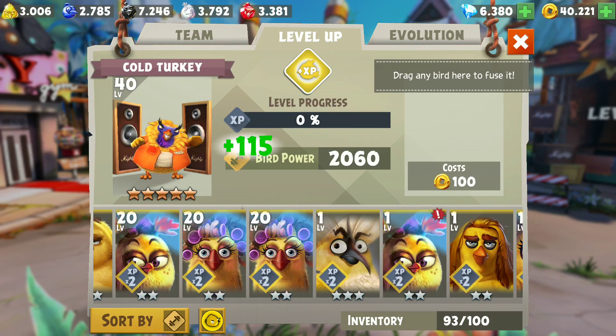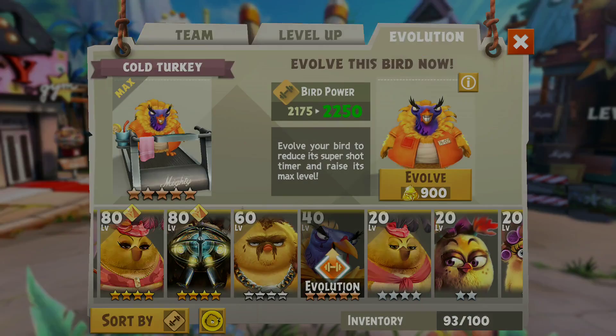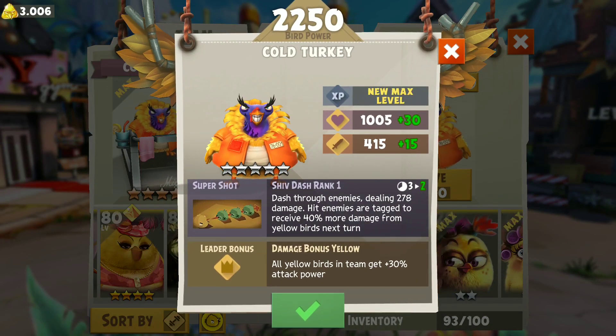Our Cold Turkey is now level 40, time for another evolution. We do have enough materials and evolution essence as well. Now dash through enemies dealing 278 damage; hit enemies are attacked to receive 40% more damage from yellow birds next turn. It's reducing his cooldown from 3 to 2 turns.